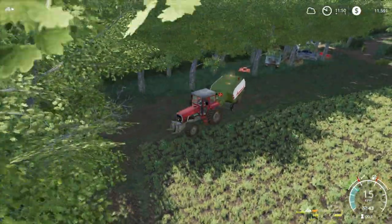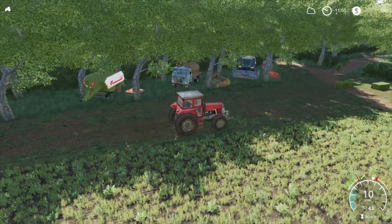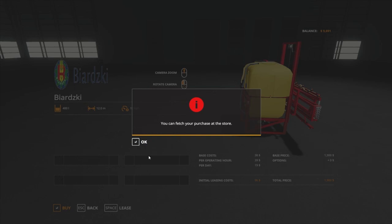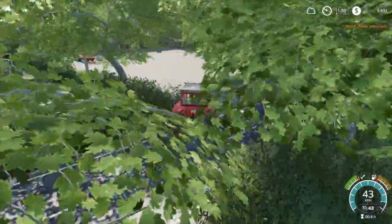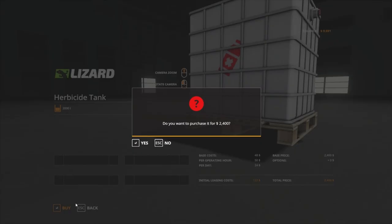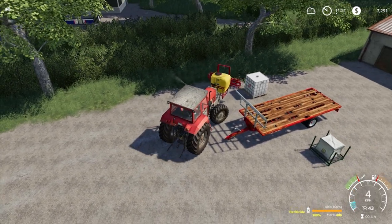Let's try and back this in beside the mower without hitting any trees. We need to go and pick up our baler, as I said, and we're also going to have to pick up a sprayer. We've got the Biardski — it's only 400 litres. We will buy that and see how that goes spraying. We'll put it on the front. We might need to come and fill it up a few times, but it's not going to hurt us.